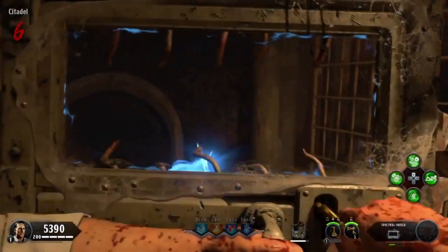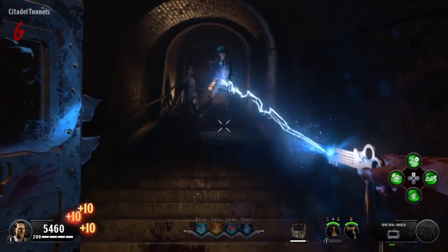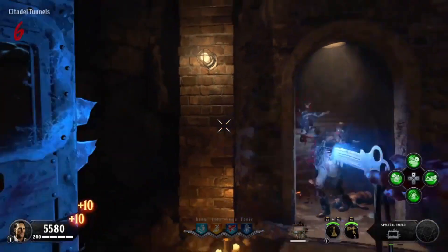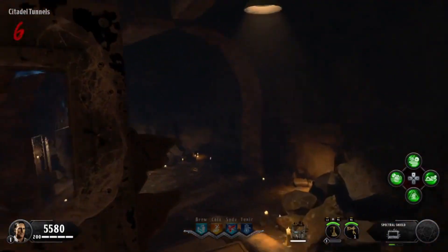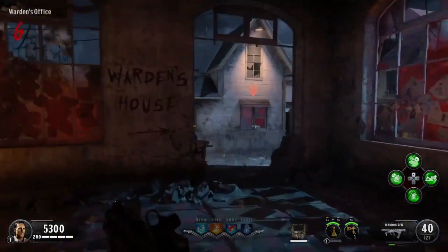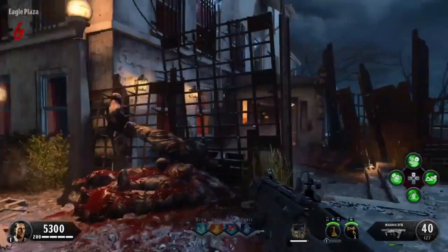The way you get Shield Blasts, if you don't know already, is to get Essence from Zombies — you just pull the Shield out and then hold R2, and you'll end up draining the souls out of the Zombies. All you need is about 3 for a single Shield Blast — I don't know where I got 10 from. All you need is 3 for 1 actual Blast.